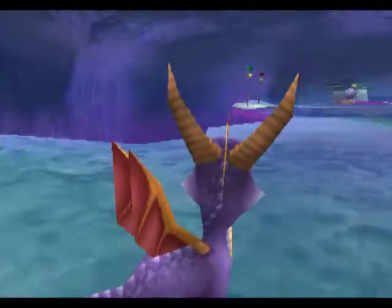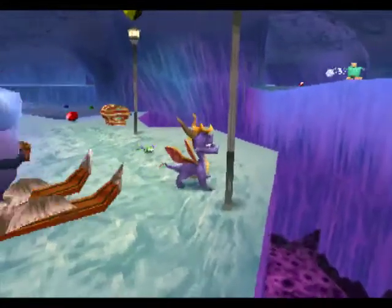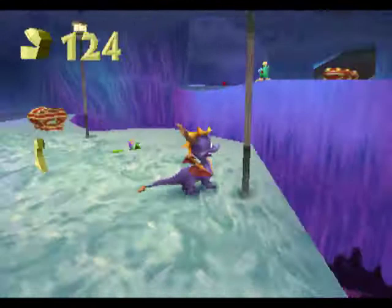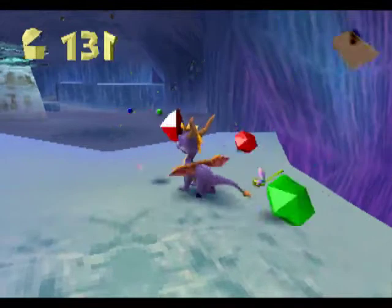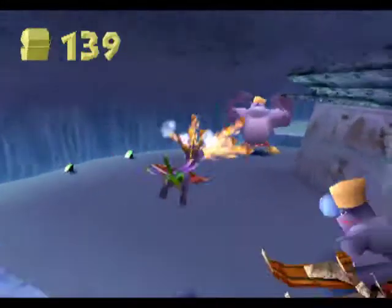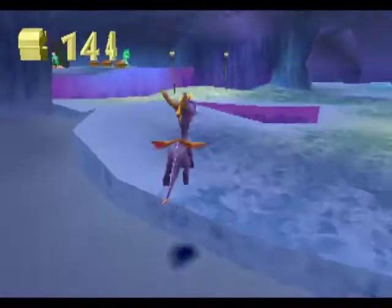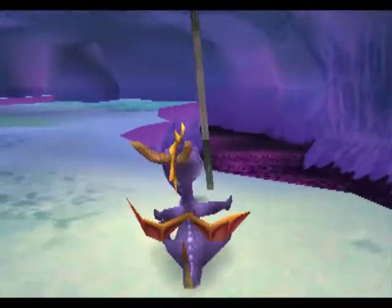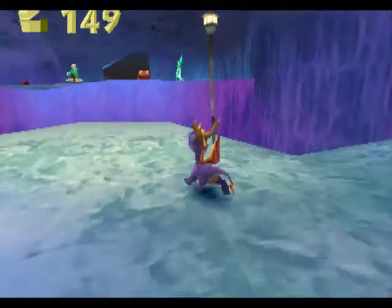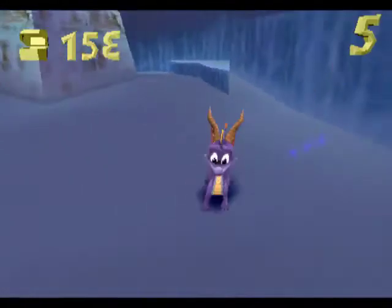Now, those bats right over there are where you really want to be careful. You get gems by headbutting them, but they're close to the edge, so you might accidentally run off, which would mean an instant kill. I don't know what the difference between the idiots in skis versus the idiots on the floor are, other than the fact that I think the ski guys move a little bit slower. I don't think there's any difference other than that.